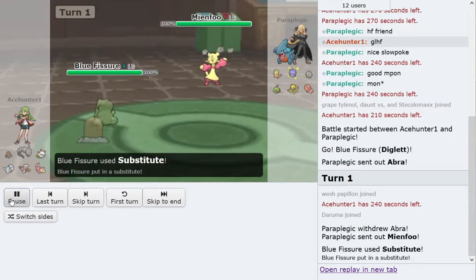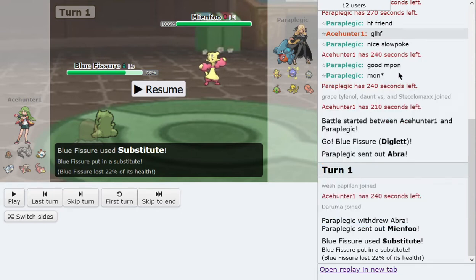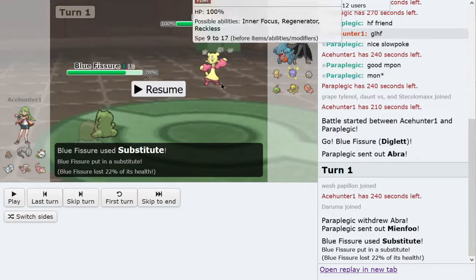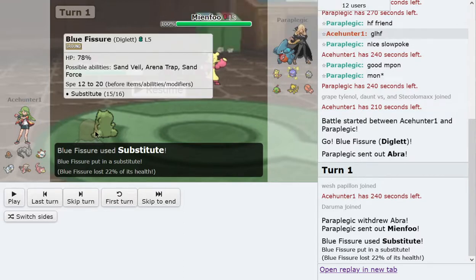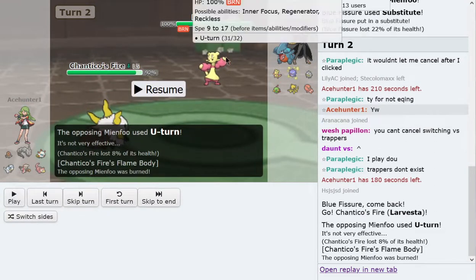Now I went for Substitute as he went Mianfu. The Substitute was to cover the Natu switch-in — if Natu came in, I could Substitute and Rock Slide for probably 60-70% damage, crippling Natu for later. Unfortunately he went Mianfu, which is a good play; if I had used Earthquake there I would've gotten a free kill. Another reason I went for Sub instead of Earthquake is that I didn't want Trapinch to revenge kill my Diglett with First Impression or Earthquake, because Diglett looked really good as a check to Abra. So he made a good play going to Mianfu — now I can't really attack because he'll U-turn into Trapinch and trap my Diglett. I went for the hard Larvesta switch, which is pretty good — I'm not losing anything. And then Mianfu gets burned, which is really good for me.